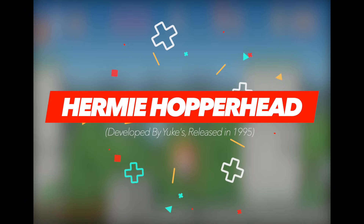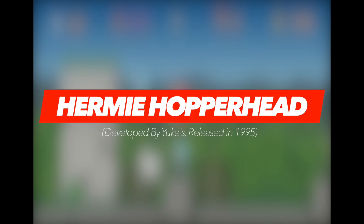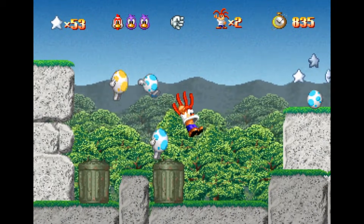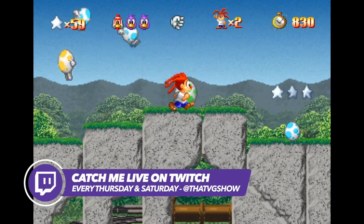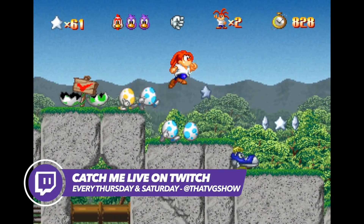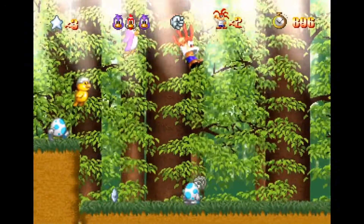When it comes to console mascots, it can be quite tricky to pull off. Nintendo and Sega have enjoyed the success that both Mario and Sonic bring them, but when the PlayStation 1 first released, it obviously had no mascot to call its own. Before Crash Bandicoot, the first attempt at filling this void was Hermie Hopperhead.